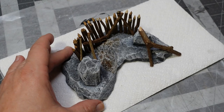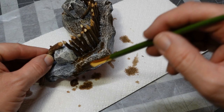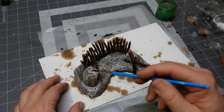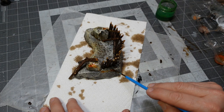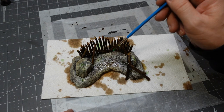Now get some washes on here. This is a burnt umber acrylic ink and water, mixed about 50/50. I really get in there with it, and I'm also applying it to the palisade wall. Then some Vallejo rust wash watered down — gives a nice contrast on that stone, kind of a granite iron oxide look. Then my favorite green wash, just a true green craft paint mixed 50/50 with water.